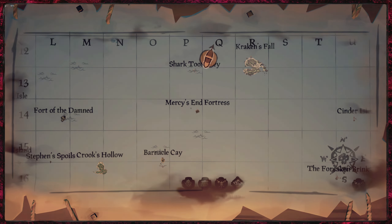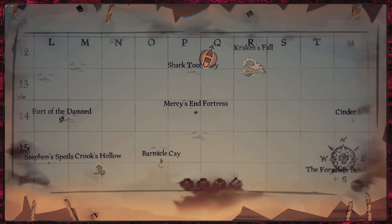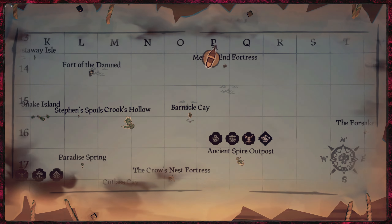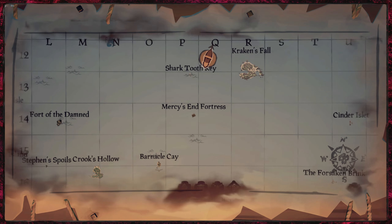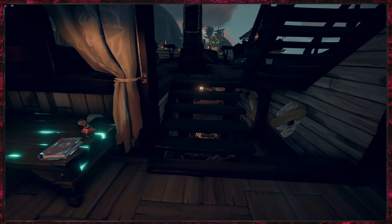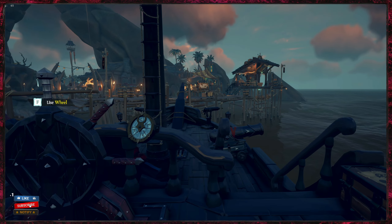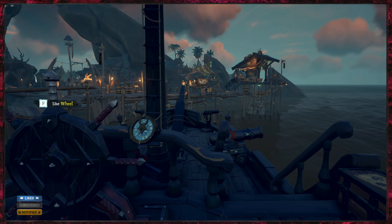All you'd have to do is go up to Barnacle Cay, then up to Mercy's End Fortress, complete the fortress, and by the time you've done that and got back to Barnacle Cay, it'll reset. So you don't even have to sail all the way around the map to get high-value loot all the time. I hope that helped, and as always I'll catch you on the next one.